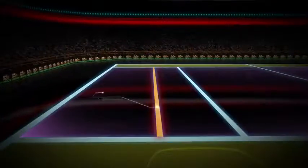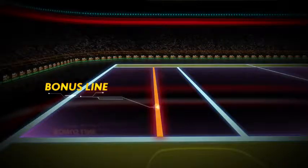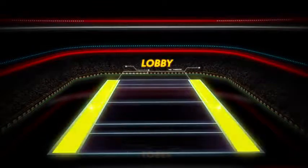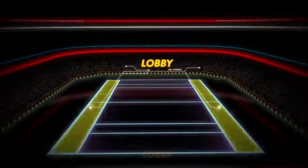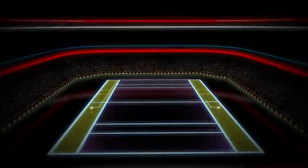If a raider crosses the bonus line with his trailing foot in the air, when there are six or more opposition players on court, he gets a bonus point. These yellow zones on each side of the court get activated and become a part of the play area only after there is a touch between a raider and a defender.